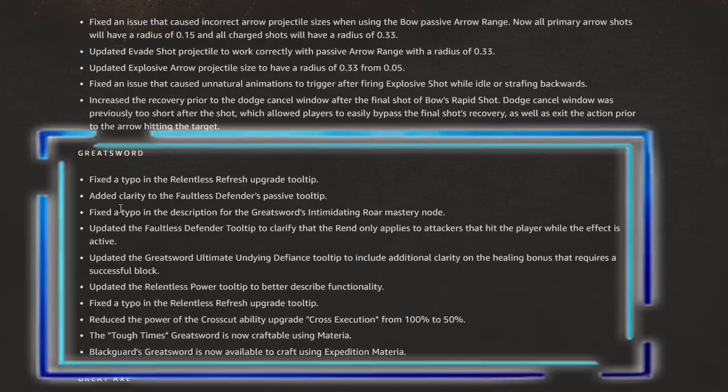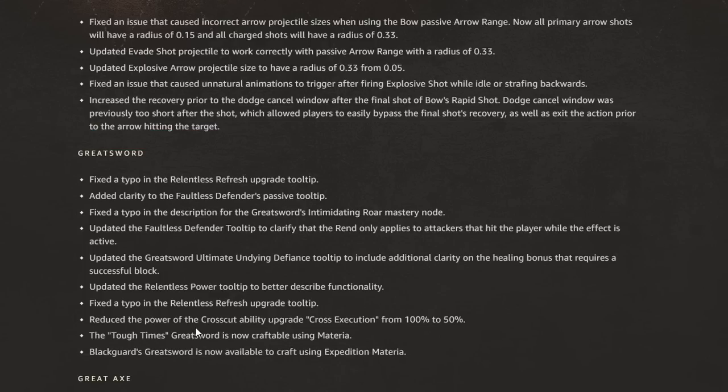Next up is the great sword, one of the weapons that has been dominating recently. They fixed a typo in the relentless refresh upgrade tooltip, added clarity to the faultless defender's passive tooltip, and fixed additional tooltip typos. Here's where we get some of the nerfs: they reduced the power of the crosscut ability upgrade cross execution from 100% to 50%. The Tough Times great sword is now craftable using materia, and the Blackguard's great sword is now available to craft using expedition materia. The cross execution nerf is significant but for the overall great sword it's a small adjustment to see what it does to the meta.